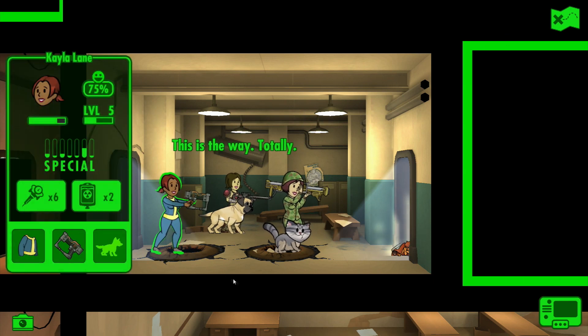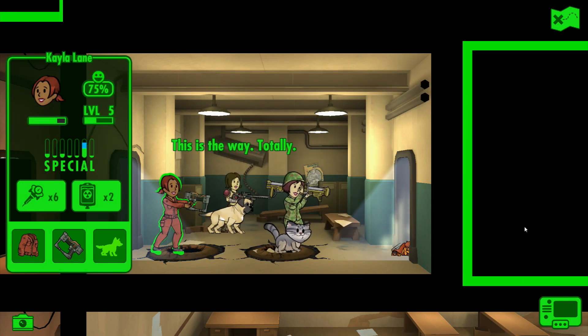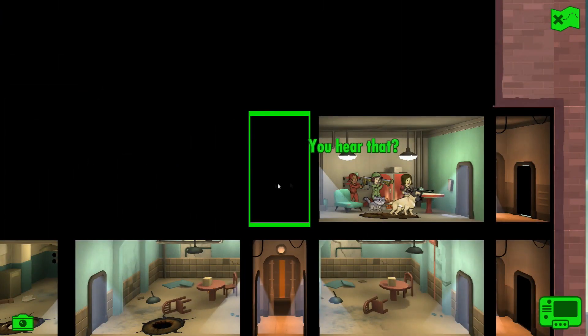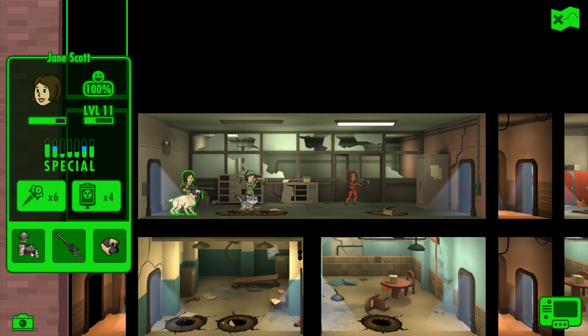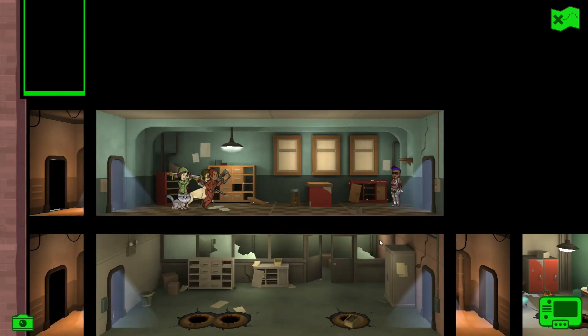Got another jacket - could we give her that jacket, seeing as she's just in a regular old vault suit? Magnifying glass - not that exciting, but might be useful later. A fan. What's that, like leopard skin pyjamas? Nightwear - three plus charisma.